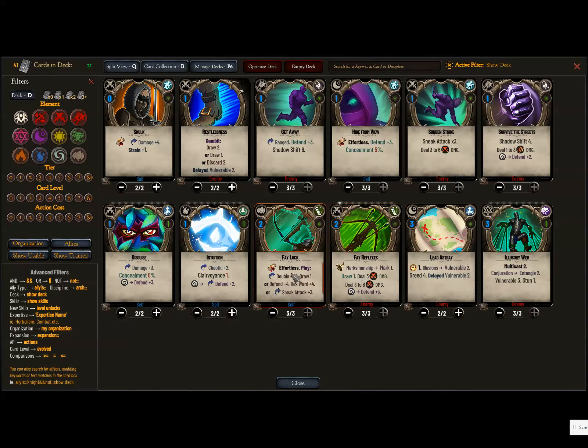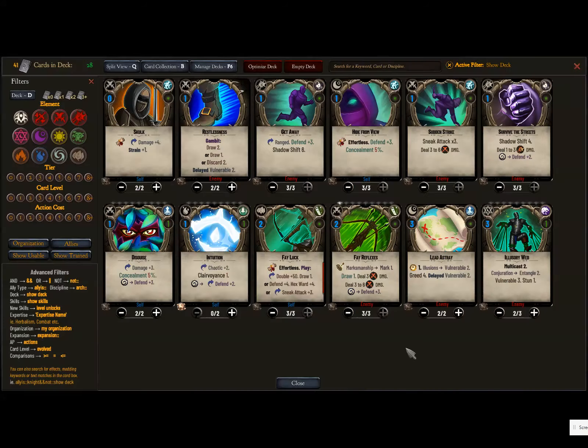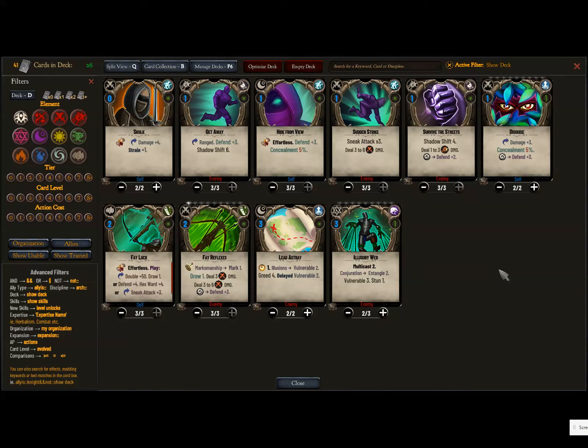I want to keep Fae Reflexes because of the draw. Fae looks good. I think we can cut the Intuition — doesn't seem to be doing a whole lot. I like the multicast stun card but maybe we can go down to two. We can cut the Delayed Vulnerable too — any vulnerable is nice, but I think we could live without it. Let's get down to 24. We'll see how it goes.